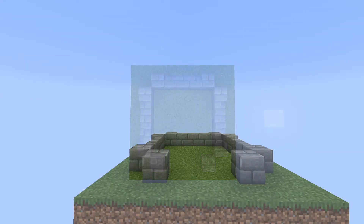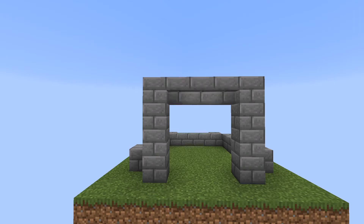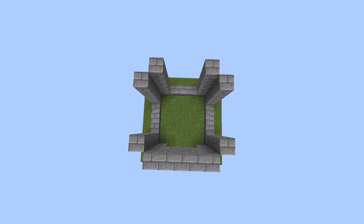Now, on the front side, build an additional 3 blocks on this pillar to make it a total of 4 blocks tall and repeat the same on the other side. Now connect these pillars with upside down stairs. Raise this whole wall by 2 blocks. Next, raise the rest of the pillars to the same height.